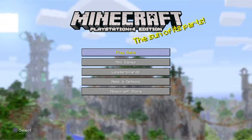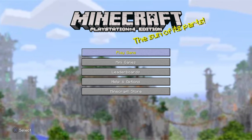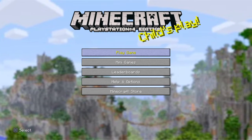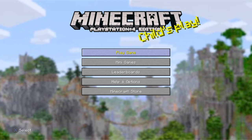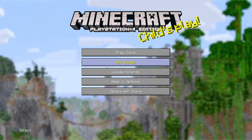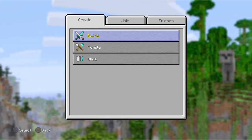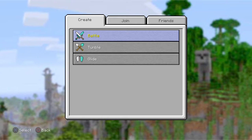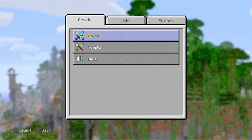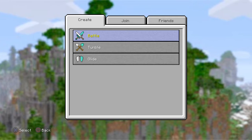Hey guys, what's up, CampCampaign here. Today I have something pretty cool to show you guys. I recently just found this out - there's been a new Minecraft update to the minigames Battle and Tumble. I don't know about Glide, but I'm gonna show you guys what the new update was to Battle and Tumble.